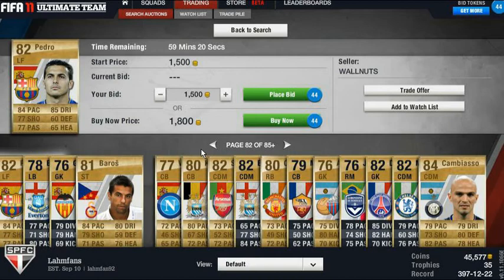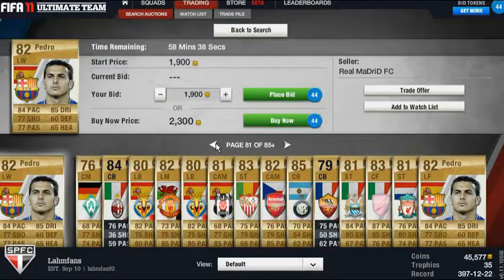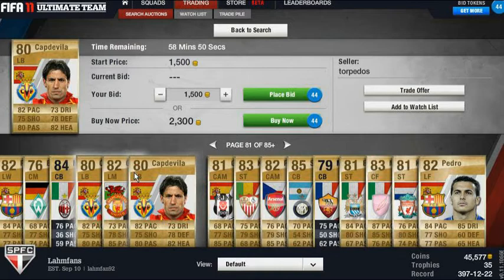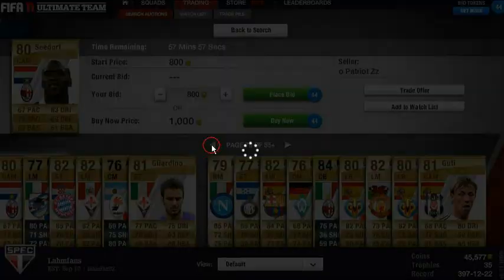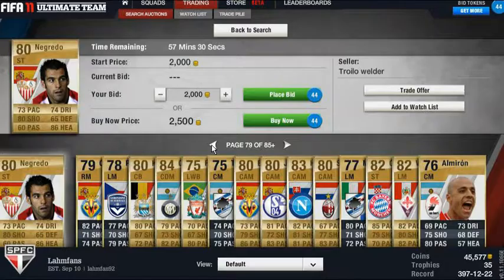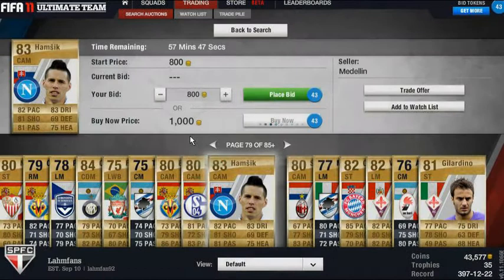Pedro too high for left forward — I don't think I'll be able to sell for a profit. Capgevier again — too high, fairly too high. This one is okay for 2,000 coins — buy him. I'm going to make 1,000 coins, that's okay.